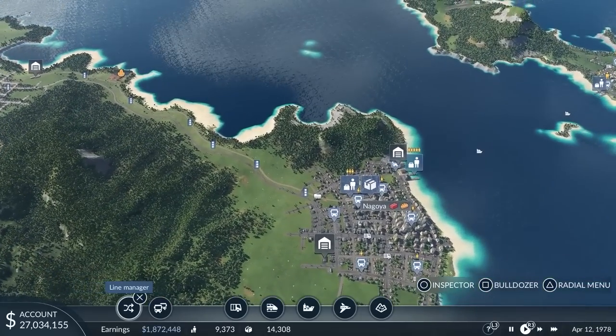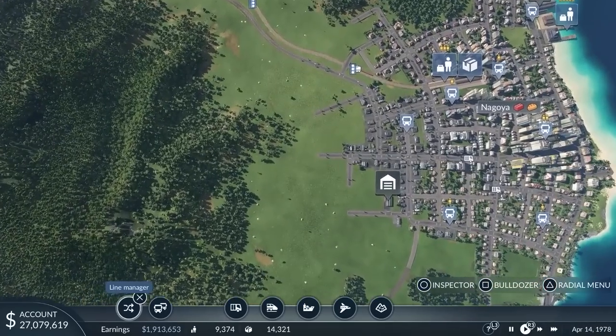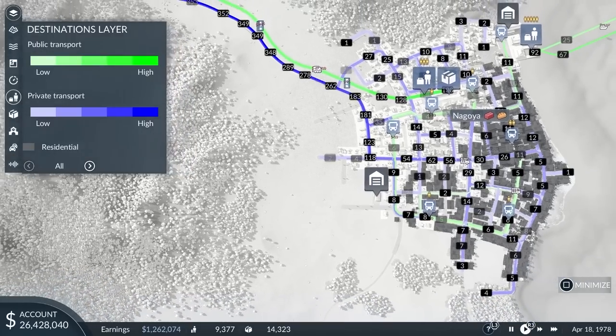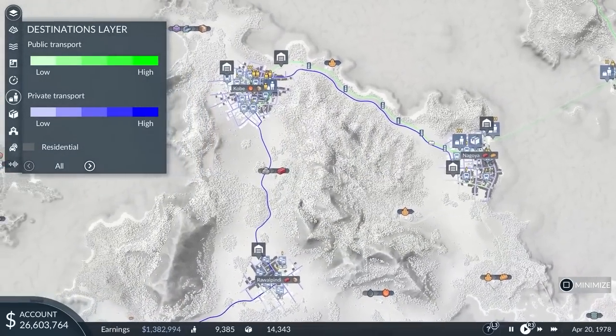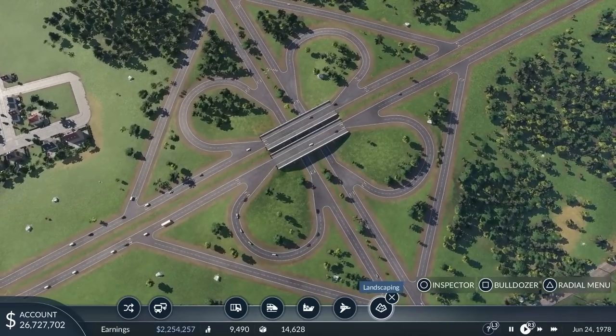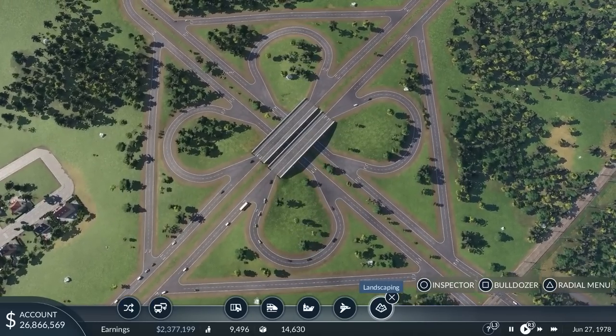Besides public transport, private transport destinations also have an impact on town growth. If I take a look at the destination layer, I can find out where people are traveling by public or private transport. Players can use this information to enhance the reachability of cities for people using their cars. Building a highway will enhance the private transport value, but might also compete with public transport.